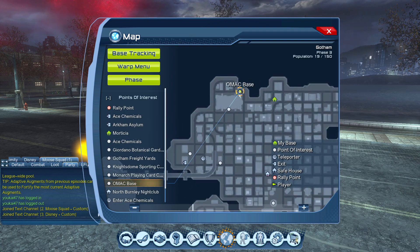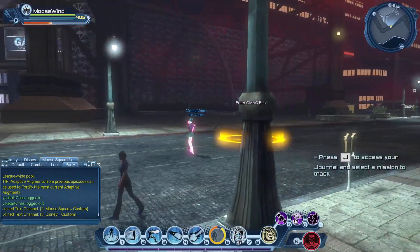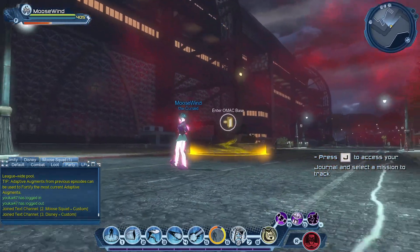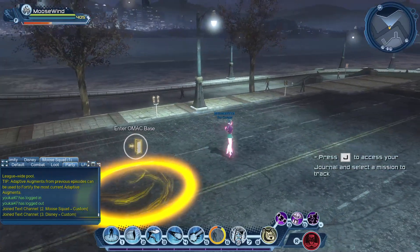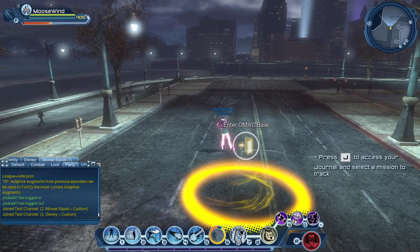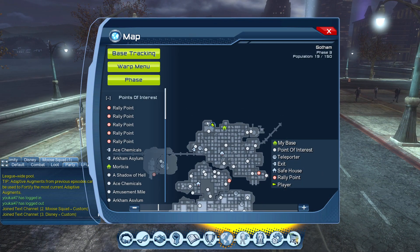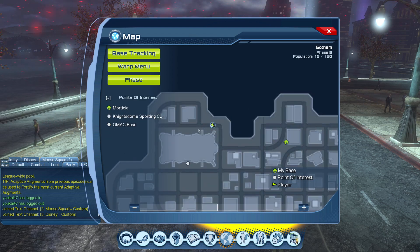I believe you have to have completed your storyline enough to unlock this base. But when you're here, you're going to see the sporting complex is right here, and the Omak base is right on the waterfront. So if you don't know where to go, just go straight north through the water and follow along the waterfront until you get right in front of the sporting complex — it's right over here. Pretty simple.